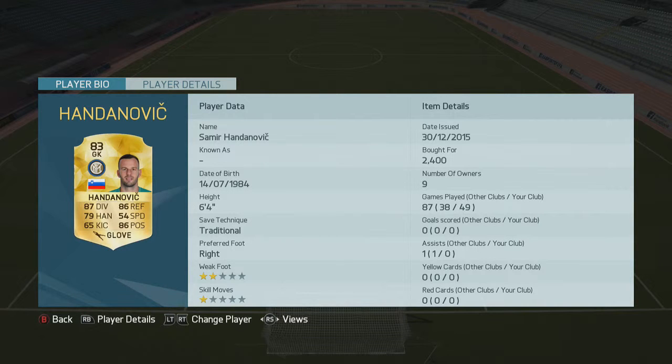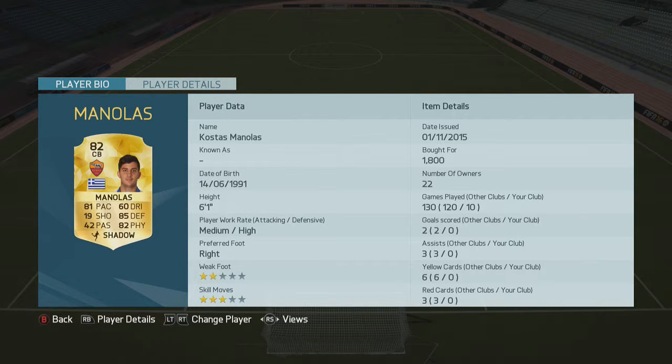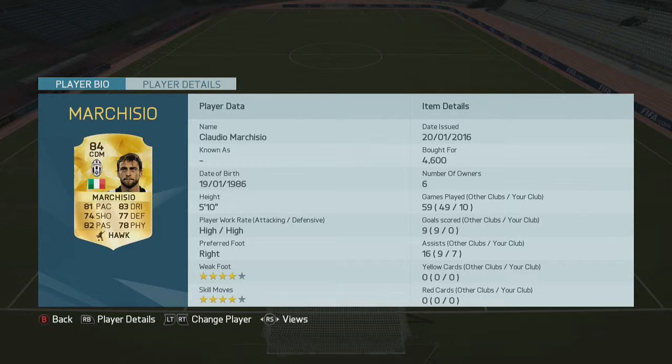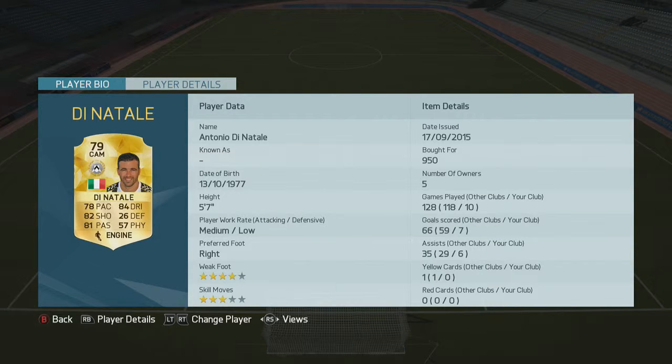Handanovic - I bought him for 2,400 coins. He's played more games than everyone else because this was a fitness team. Abate at 1,300 coins, 10 games, 1 assist. Miranda scored 1 - it was actually a weak foot volley from a corner that I never really expected. Manolas - 10 games for me, he's a rock in defence. Marquisio with 7 assists is quite impressive - 4,600 coins, the most expensive player on the team. Pereira with 1 goal scored. Looking at Di Natale - 10 games, 7 goals, 6 assists. That's really good playing off the striker. He just dominates - in the 2 games I recorded he got man of the match. Under a thousand coins, he's definitely worth it.